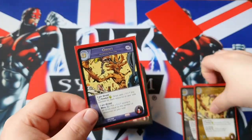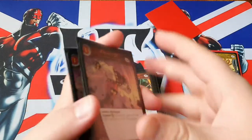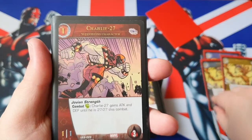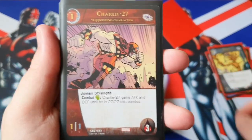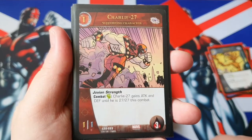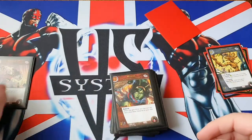He gets bigger as the game progresses, so he is definitely a ramp deck. Let's get on to the supporting characters. Firstly, we have Charlie 27 — probably one of the best one-drops in the game in my personal opinion if you're playing greens. He's a 1-1, one cost. Very similar to Groot in a way, but he has 3 health. He has Jovian Strength — combat green, Charlie 27 gains attack and defense until he is 27-27. So unless they're cancelling the combat or stunning him without getting his stats to 0, he is going to punch through. Charlie 27 is brilliant, on turn one up until the end of the game.